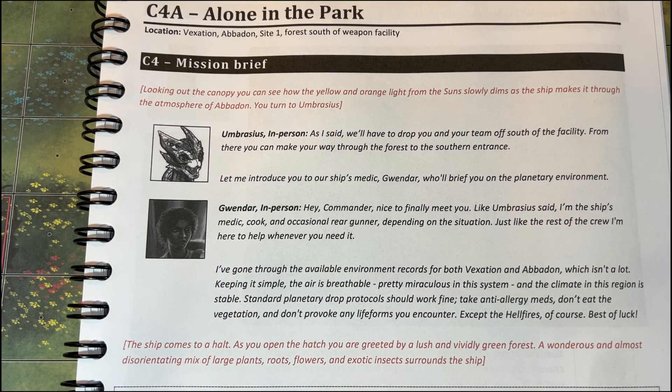Alone in the Park. Location is on Vexation, Abaddon, Site 1, force south of the weapon facility. Mission brief: Looking out of the canopy, you see some of the yellow and orange light from the sun slowly dims as the ship makes it through the atmosphere of Abaddon. You turn to embrace this. As I said, we'll have to drop you and your team off south of the facility.